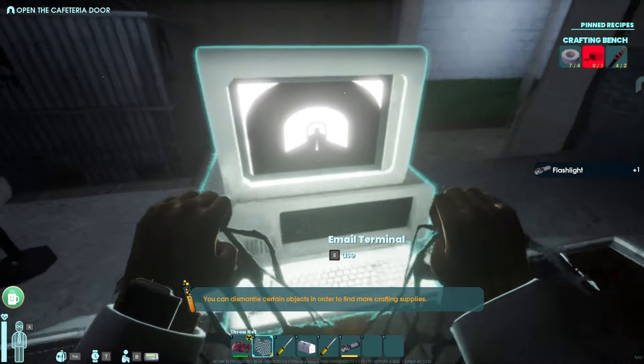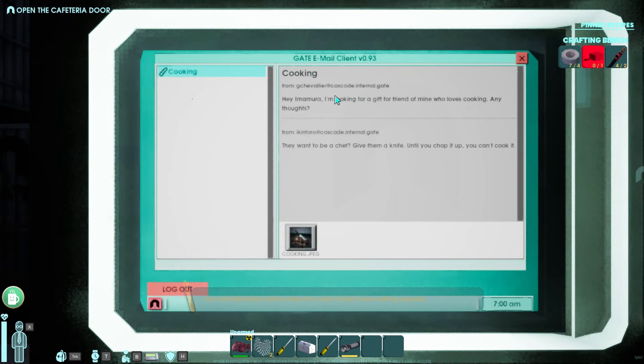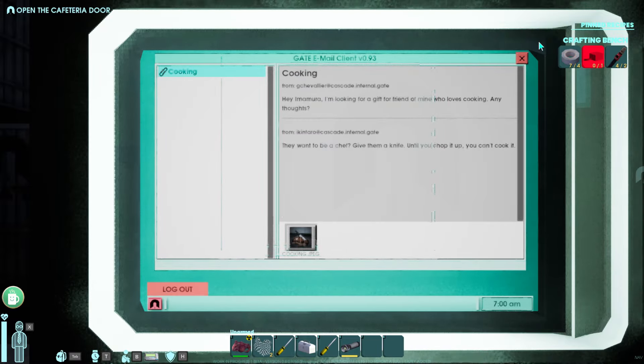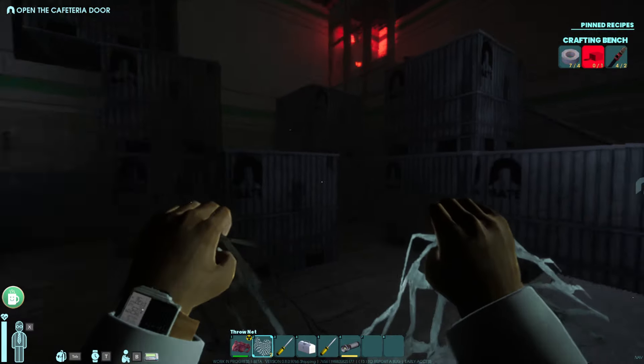Over here you're going to notice there's a computer. You will run across computers periodically — definitely check them out because not only will they have messages that give you the lore of the game and tips about what happened, but occasionally they'll also have JPEGs. Clicking on a JPEG will actually unlock a crafting recipe. In this case, I've now unlocked the crafting recipe for a shiv. If you come across a computer and see a little picture, make sure you click on it because it will unlock things.